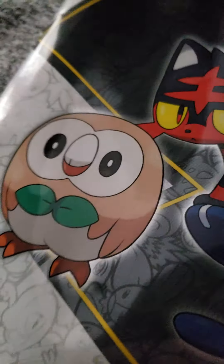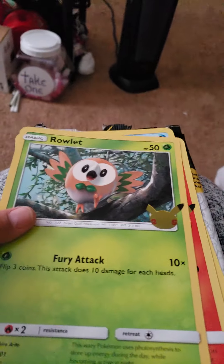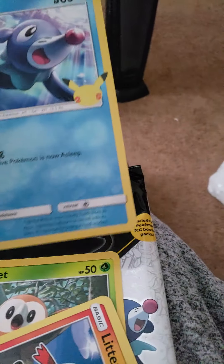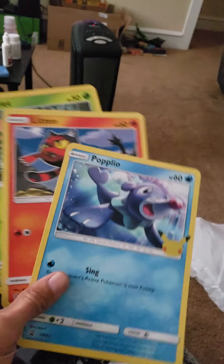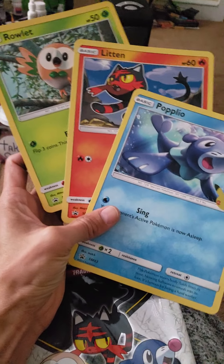Here we are. Rowlet, Litten, and Popplio. I've never really been a fan of the big oversized cards, but I do like these jumbo cards that come with the First Partner Packs. Those three.